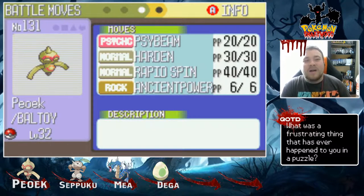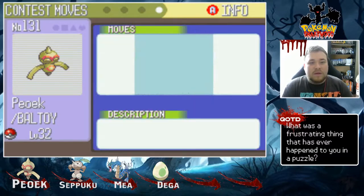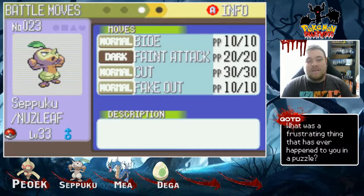Next is Poic, our starter, the Baltoy, rocking the Demon Horn — which is the same thing as the Quick Claw — with Psybeam, Harden, Rapid Spin, and Ancient Power. And last but certainly not least, Seppuku, our Nuzleaf, level 33, holding the Leftovers, with Bide, Feint Attack, Cut, and Fake Out.